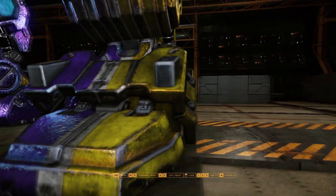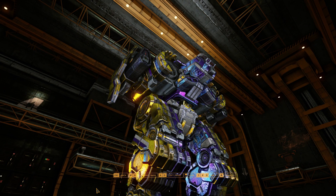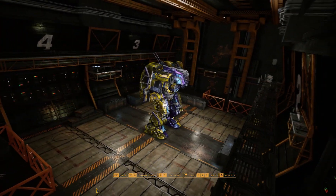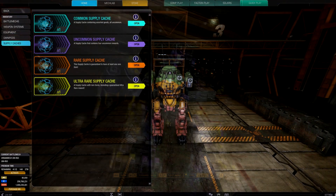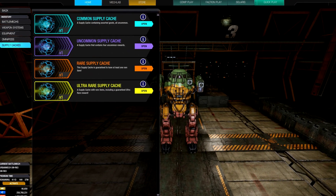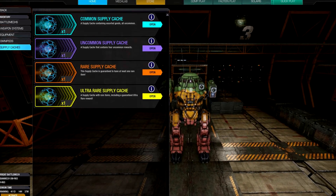The supply cache system has been redone. Now at the top of the homepage you can see your supply cache progress. In each match you will earn points that will gradually fill up this progress bar. When filled, you will be awarded with a supply cache that, when opened, gives you 4 random items depending on the cache's rarity. If you had any existing caches or keys, they were refunded at their full C-bill or MC value.